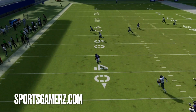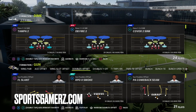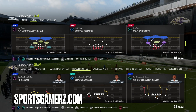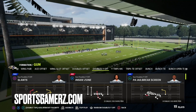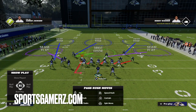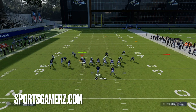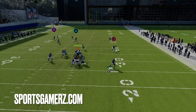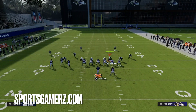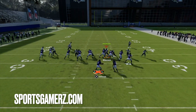Even when people get crazy and blitz their whole team, it still doesn't work a lot of the time. You could see someone try a corner blitz — you'd think that would slow this down — but the truth is it really doesn't. I'm able to get to the edge, and at that point it's just whether I want to throw my crosser or not. Even if you add another blitzer into the equation, it's just not going to stop it.